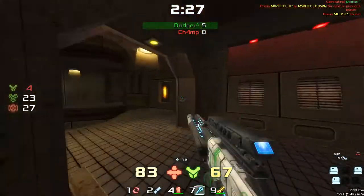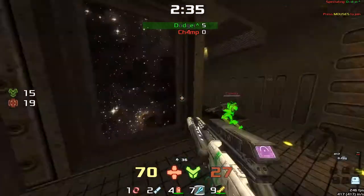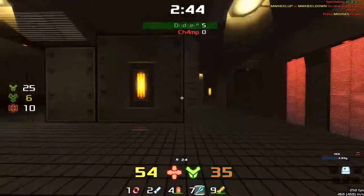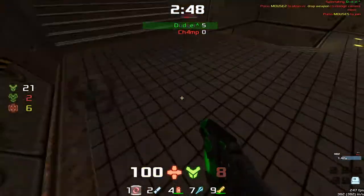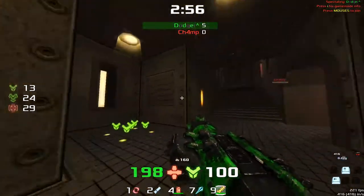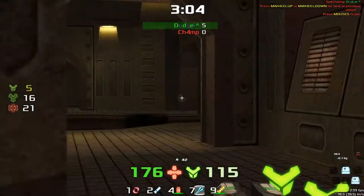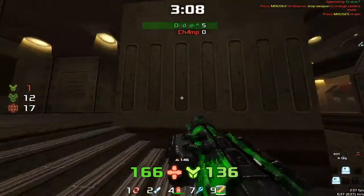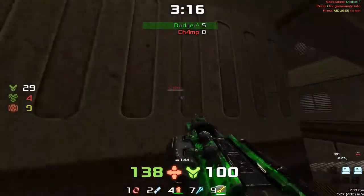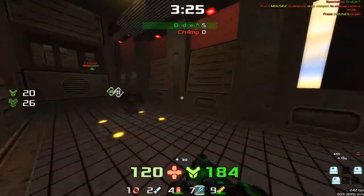Champ is grabbing a few items but is not able to get on the scoreboard. Dodger keeps constant pressure — no matter how many items champ picks up, he's never able to use that health advantage. It's not going to be an easy game for dodger either, as champ comes flying over the top. Dodger is looking for his way back into the frags. Dodger got pretty much all five frags in the first minute and a half, but we're now at three and a half minutes with no further frags.